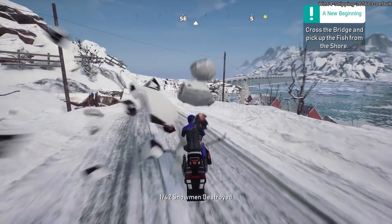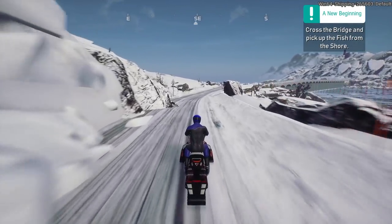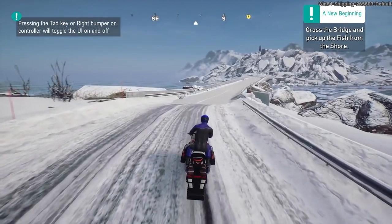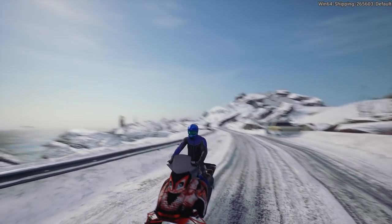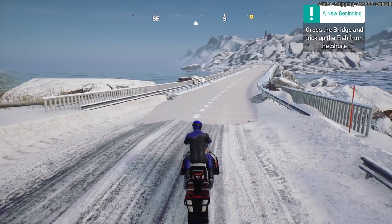So there's these snowmen that you can knock down - one of 42 destroyed. So I guess the size of the map - it has 42 snowmen scattered around it and you've got to find them all out. The right bumper will toggle the UI on and off. So you press the right bumper and you can completely get rid of that, which is useful for when you want to press F12 or whatever your screenshot key is to take a screenshot.